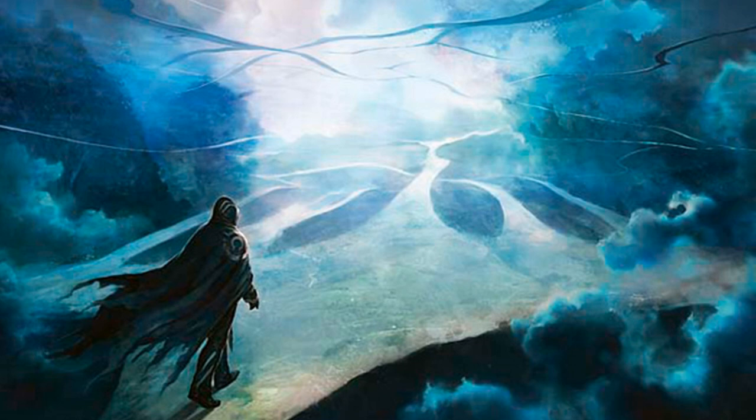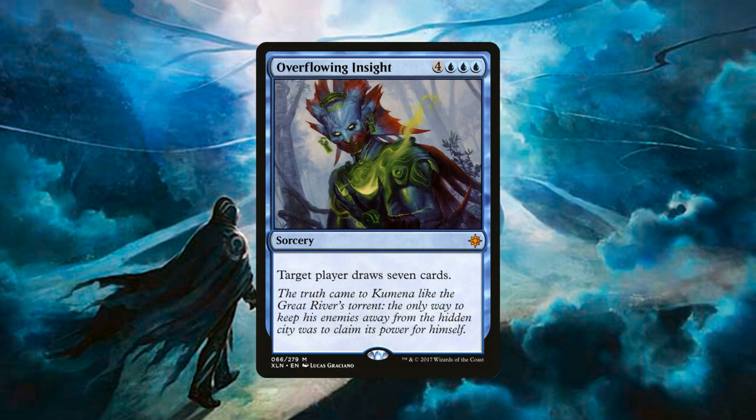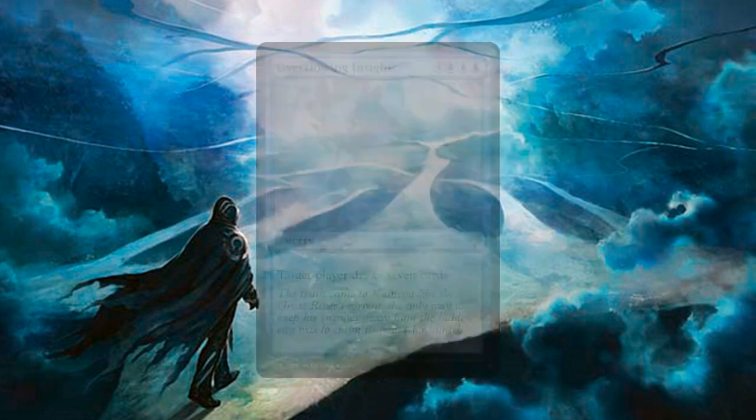The first spell we get to abuse with Omniscience is 4 copies of Overflowing Insight, which normally costs 4 generic and 3 blue, but with Omniscience it's cast absolutely free. Target player draws 7 cards. 99% of the time we're casting this on ourselves to feed our hand — we essentially get a new hand every time. There is the rare occasion late in the game where your opponent is running low on cards and you can cast this on them to have them mill out.